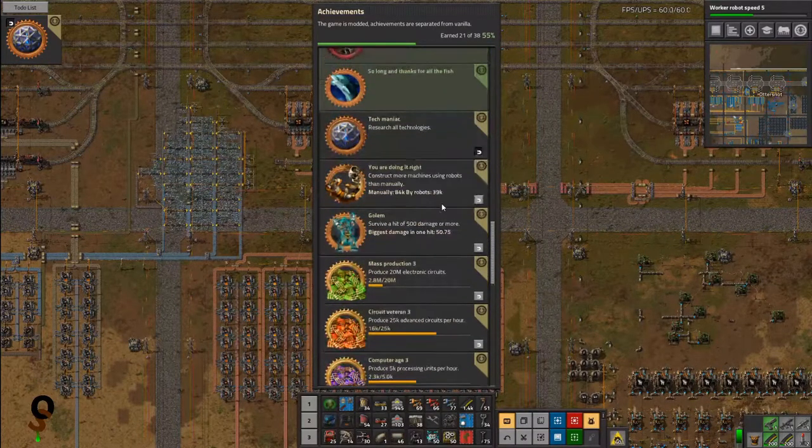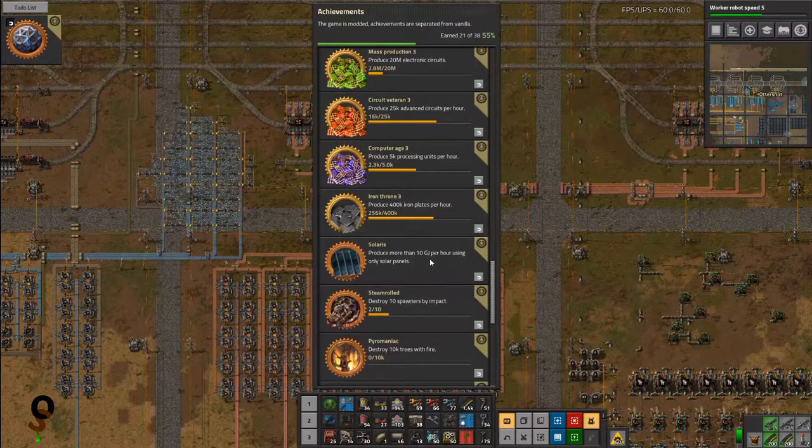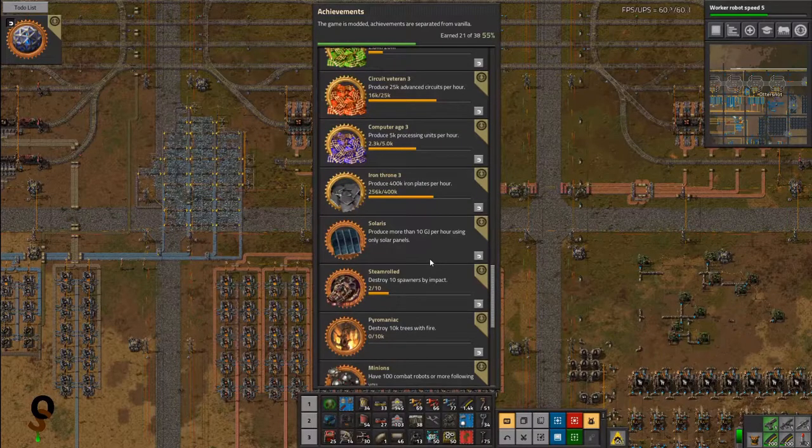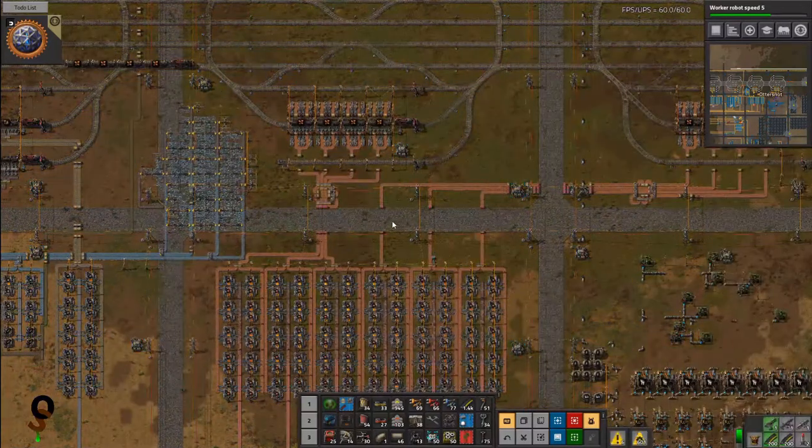Well, I shouldn't say having a problem — I tried squeezing in one more achievement, the solar achievement. The 'Solaris' achievement requires producing more than 10 gigajoules per hour using only solar panels. I disconnected my turbines and my steam stuff, and everything went to pot, so we hooked it back up and added a bunch more solar panels.